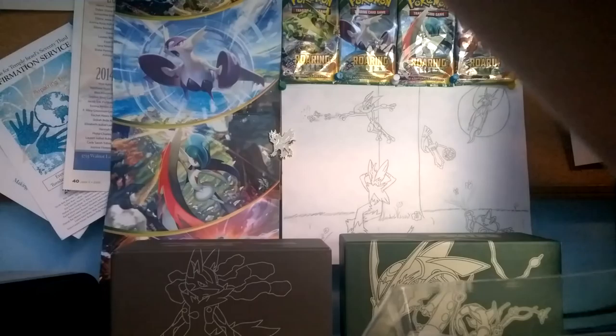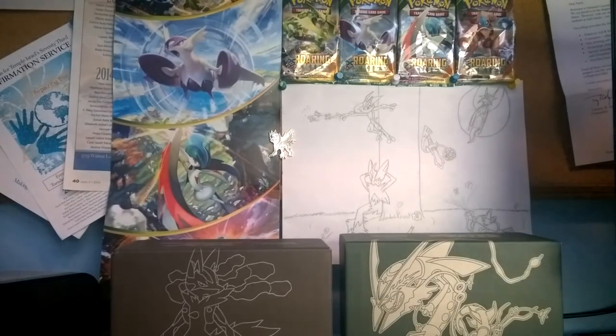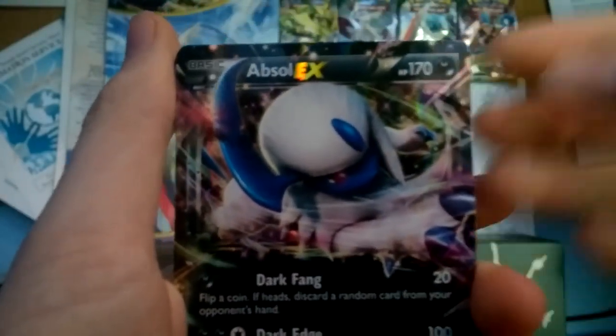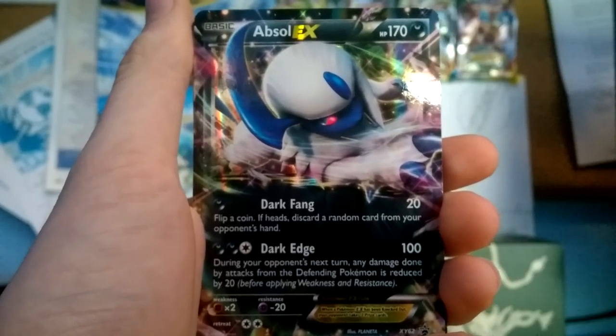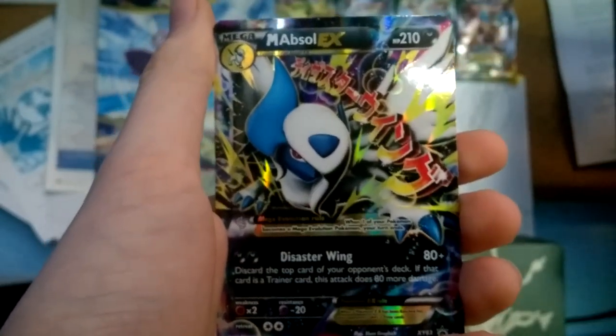Let's look at the promos. I'm back with the promos — here they are: Absol EX and Mega Absol EX. Oh my gosh, these look amazing. Here is Absol EX — wow, that just looks amazing. Dark Fang does 20 damage; flip a coin, if heads, discard a random card from your opponent's hand. And then we've got Dark Edge — during your opponent's next turn, any damage done from attacks by the defending Pokémon is reduced by 20. Absol is on the defensive side there.